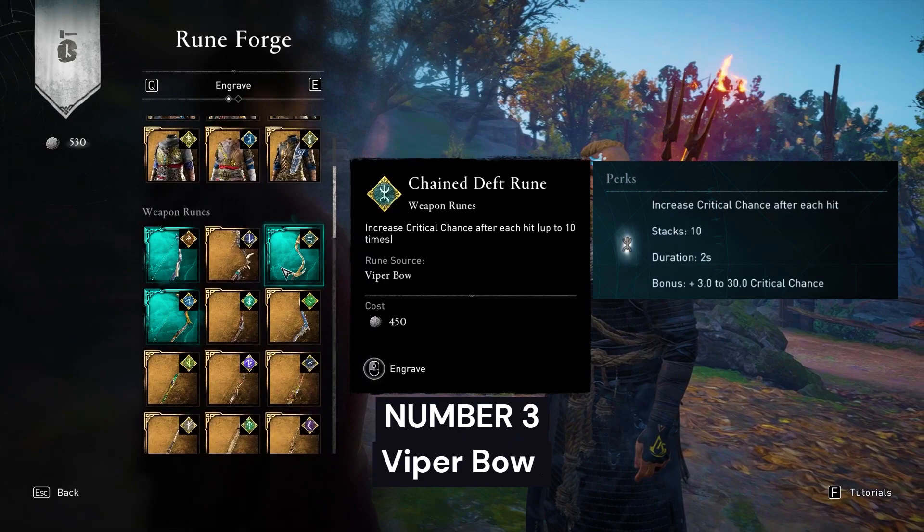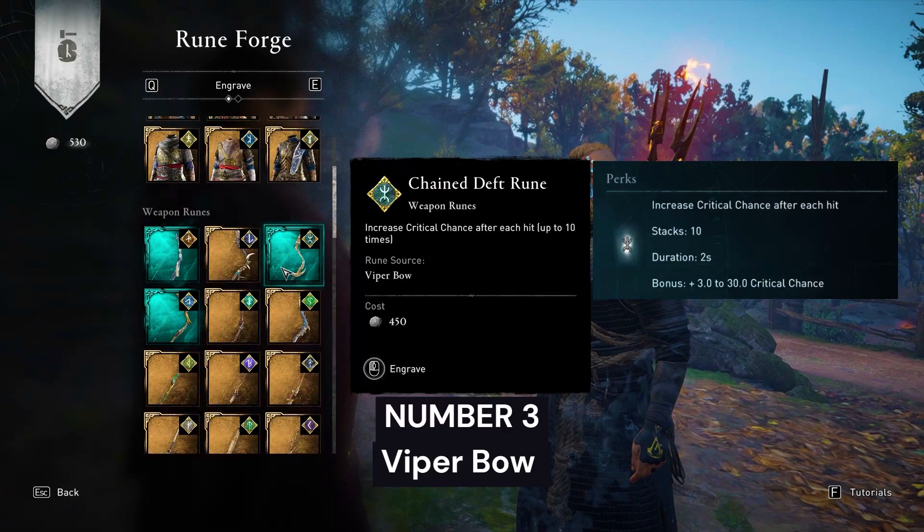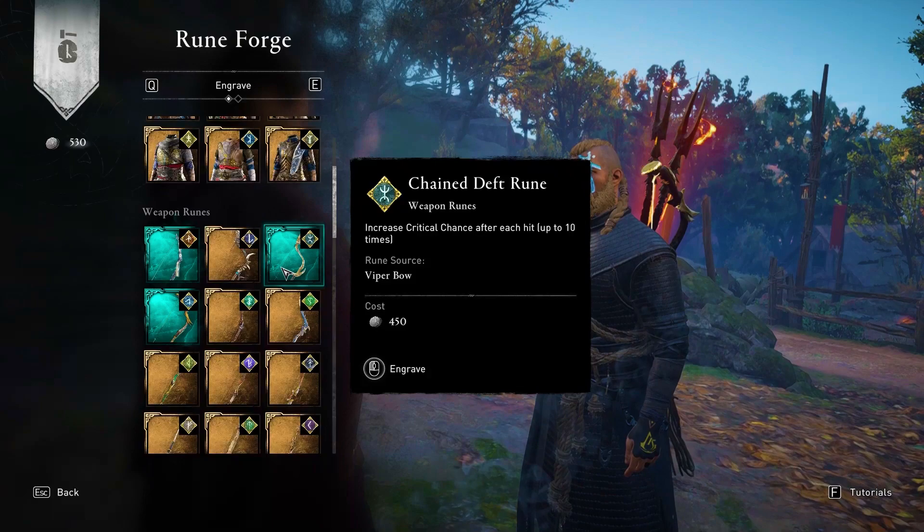Number 3: Chain Deft Rune from Viper Bow. This rune will increase critical chance up to 30 after each hit. Note that this rune also has a chance to drop in the game.